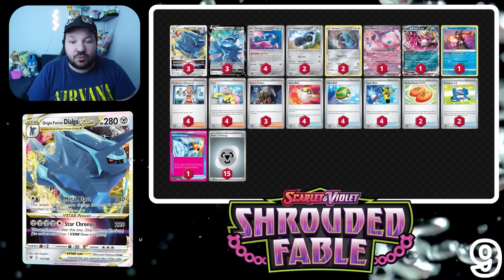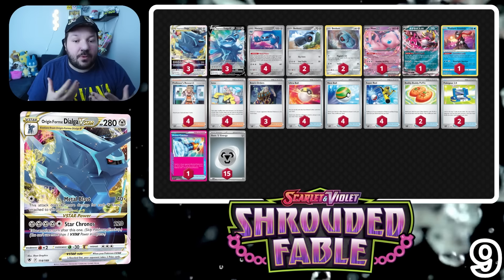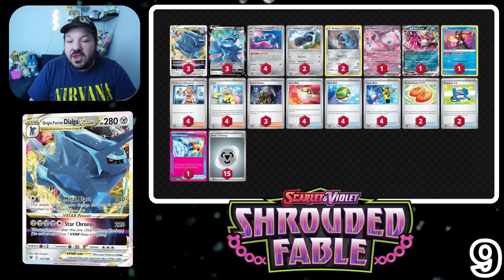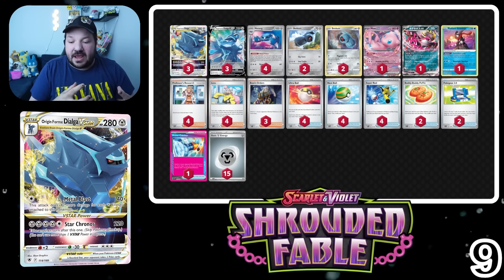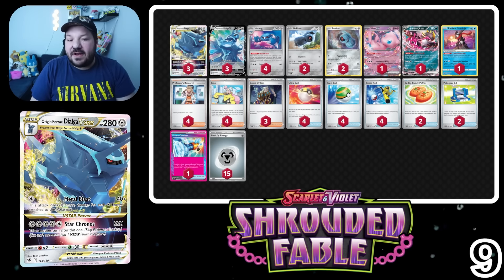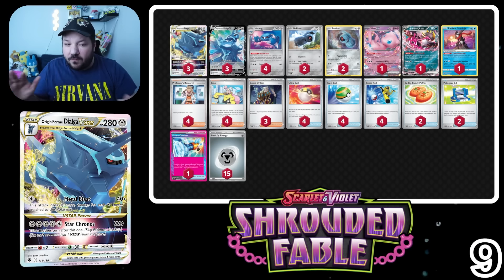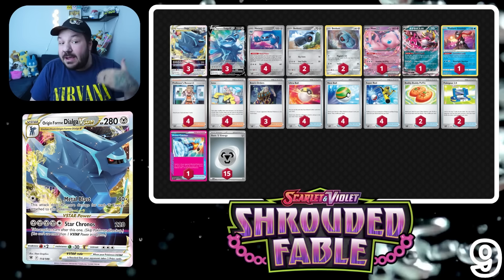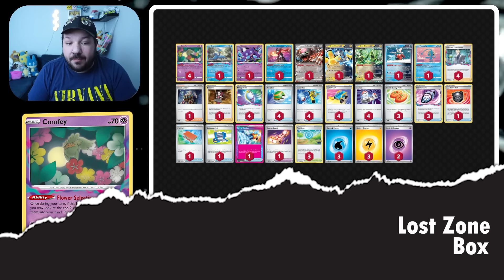Snorlax gained one card which was the new Xorosa card, and here Dialga gained Fezandipiti EX — we're able to draw some cards after our opponent knocks out one of our Pokémon, giving us a little more consistency. I don't really see how the deck gets worse in any capacity. We're loading up energies onto Origin Forme Dialga V-Star, maybe taking an extra turn, and when Dusknoir is arguably the most powerful card in the game, we have an opportunity to take an extra turn — really pushing this deck to the limits.